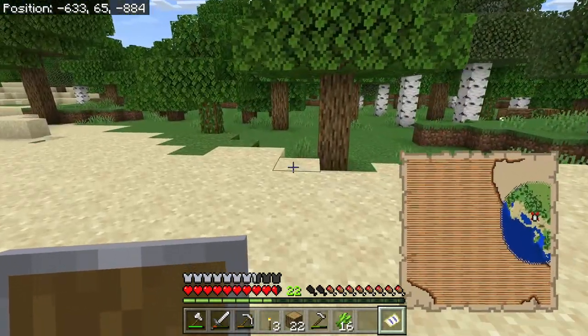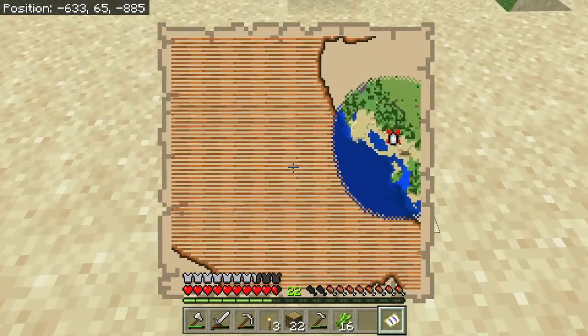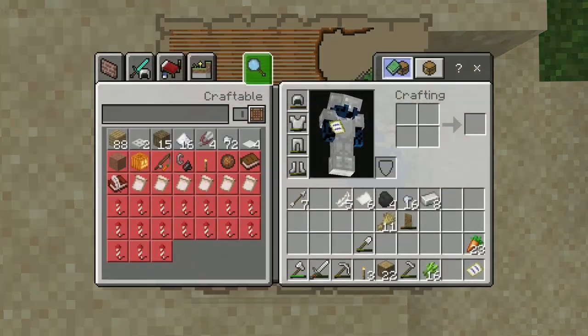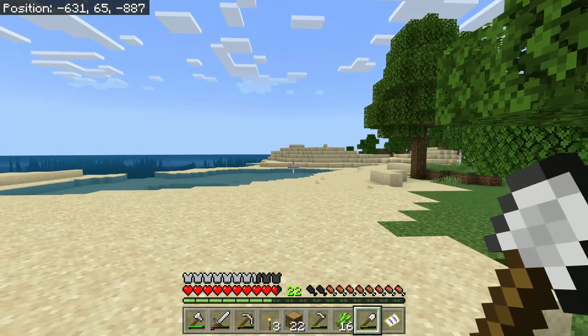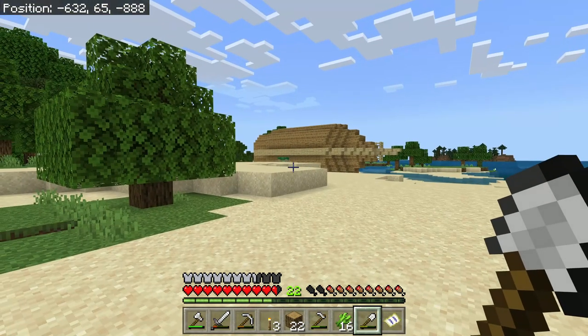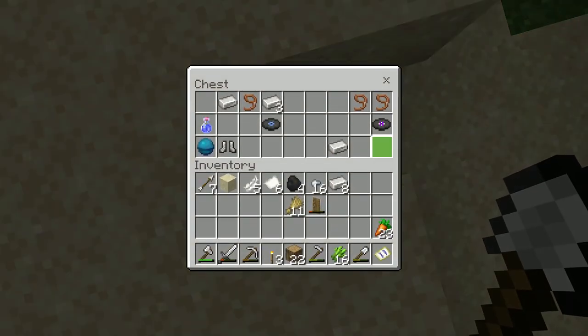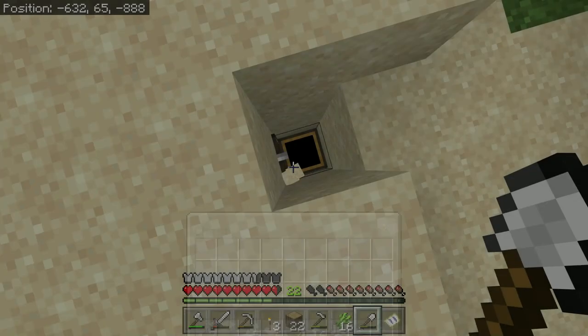If we use the tactic we learned last episode, it should be right below me — and when I say that I could be very much wrong. First try! The moment of truth though — is it a good chest? All of my chests in this series have been horrible. We got two music discs — mellow high and weight. Those aren't bad music discs. We got a ton of leads. No diamonds unfortunately, but that's still pretty good.